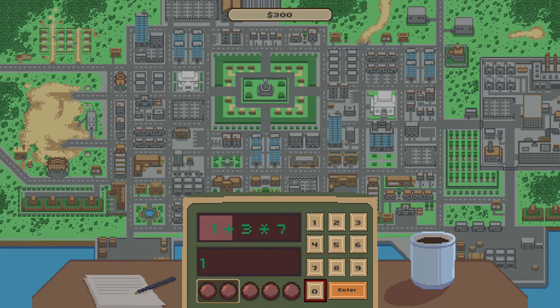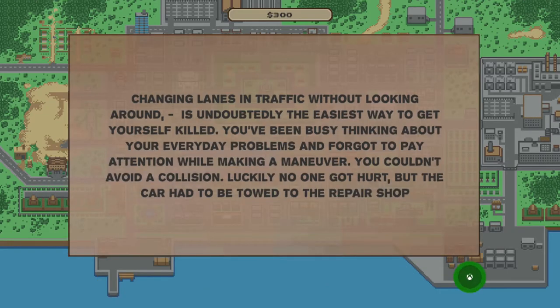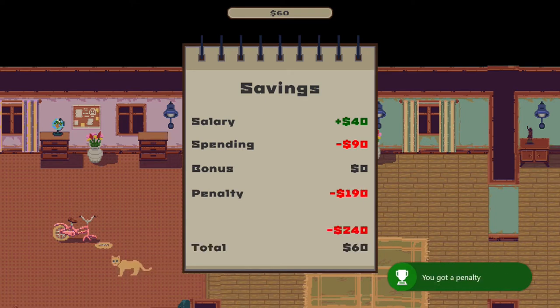At work, we have to do a bunch of math equations, but I want to get all of these wrong. I'm just going to type in zero and enter until I've gotten everything wrong and get yelled at. Then I'm going to be sent home, and on the way back home I'm going to crash the car. So right there on our first day, we got three achievements or trophies all related to failing the game.